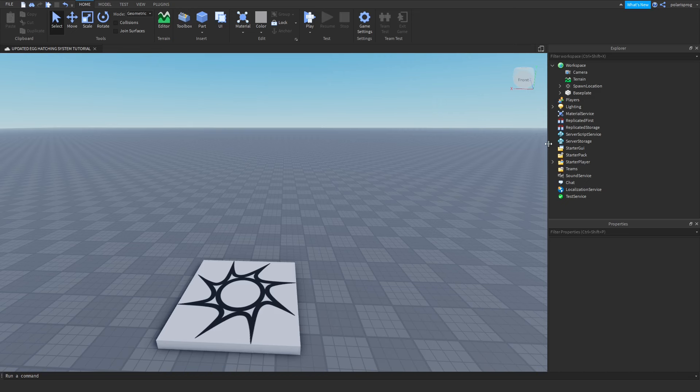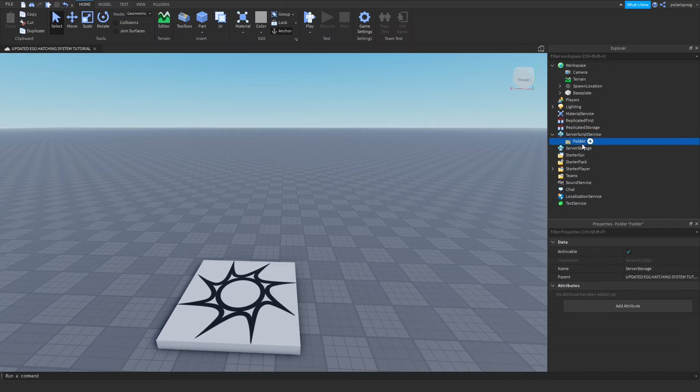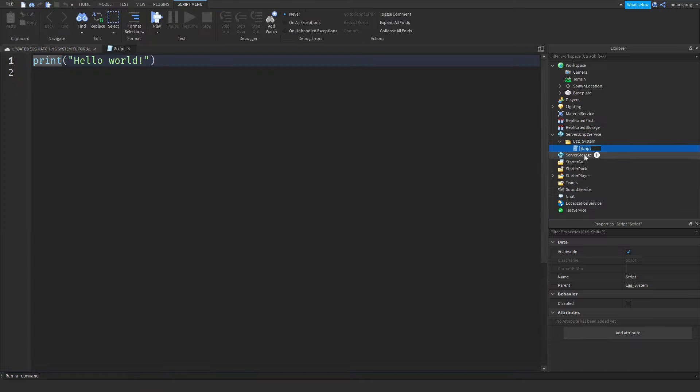First thing is adding a folder to ServerScriptService and rename it to egg_system. I will add a script to this. This egg hatching system will be very modular, so you can add it to any game you want. We are going to rename our script to main_server. I'll also be showing you guys how to add this egg hatching system when it's fully done to the advanced simulator series.